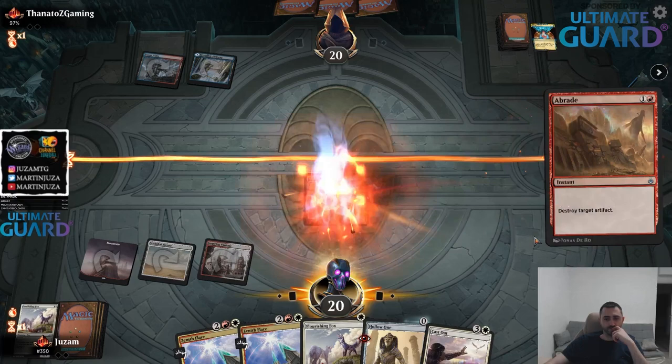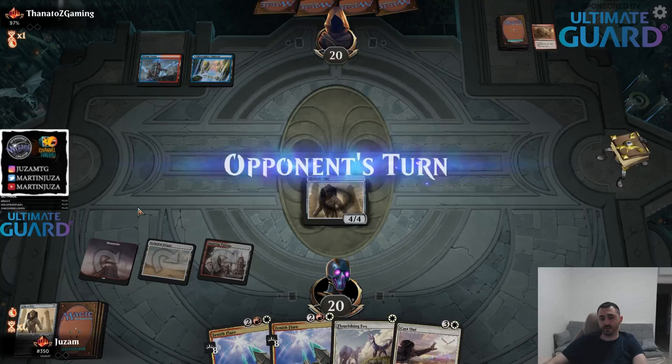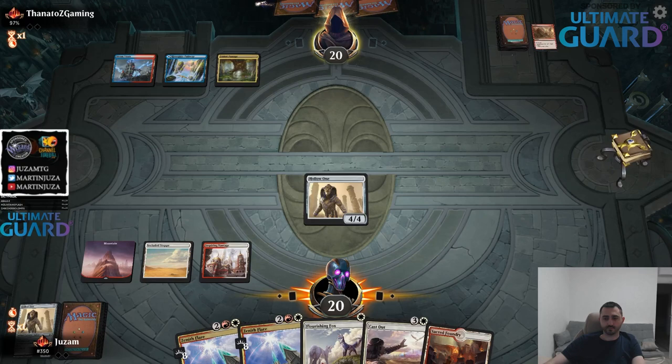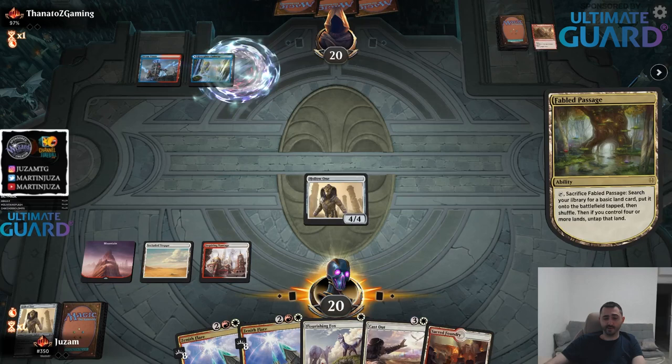Also with the mulligans - what kind of hand are you going to keep? Sometimes you just have to keep one red, one white, and then you just have too many white cyclers or red cyclers. Do they have another A Braid, or what's going on?